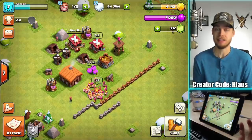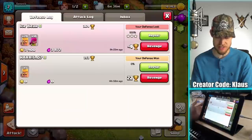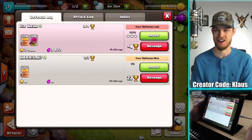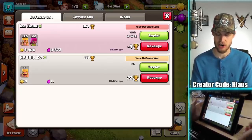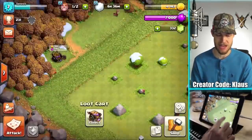I've already maxed up my elixir and I've also still got a loot cart because I did take a couple of defenses. The first one I just dropped a barbarian army and gained 22 trophies. And then with the exact same army — 20 barbarians and 10 archers — I got a three-star, unfortunately, but only lost four trophies. So not that bad.